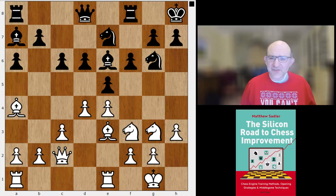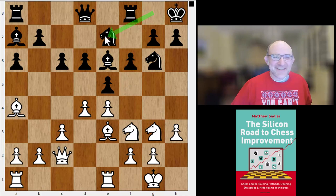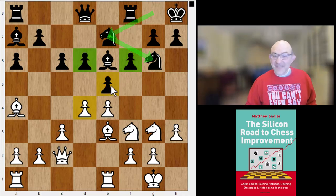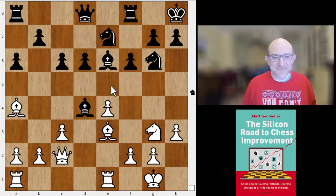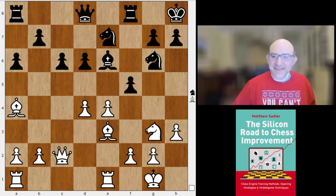Here Machteld played a very interesting decision — I wasn't too sure about it. It felt a bit wrong when you've spent so much effort playing knight e7 over to g6, then played f6 and d6 — you feel you should be keeping the pawn on e5 forever. But this is a very interesting idea: just to take on d4 and give up the bishop pair. c takes d4, and now f5 from Machteld. This is a very typical idea, but I think we can say this is a mistake.